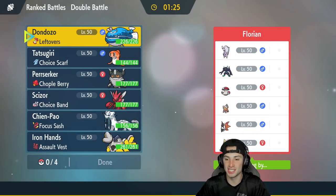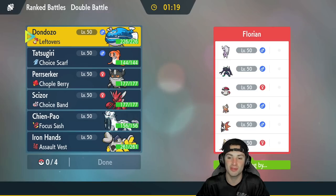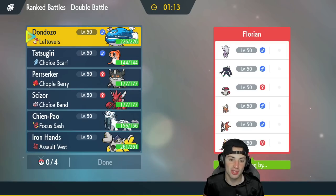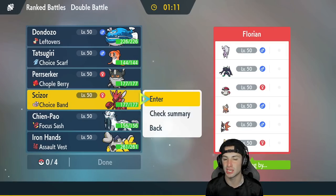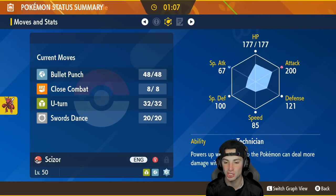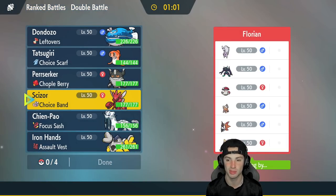Match number one — we're going up against a Hisuian Goodra team. They also have Grimsnarl, Amoonguss, Landorus with Intimidate, Volcarona, and Cresselia. I do love Scizor, but something I realize is that this Pokemon has Swords Dance but it is a Choice Band Pokemon, so it kind of doesn't make sense to have Swords Dance on a Choice Band Pokemon — maybe it's situational if Grimsnarl wants to Trick to take off the Choice Band.